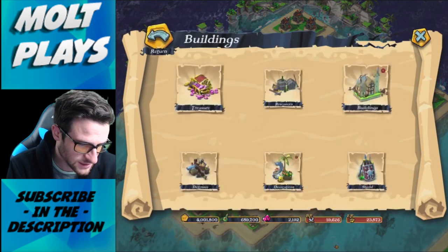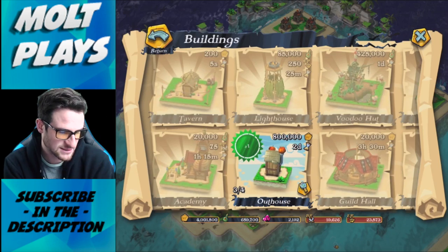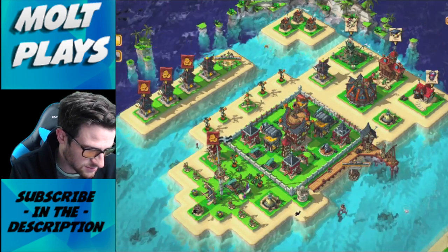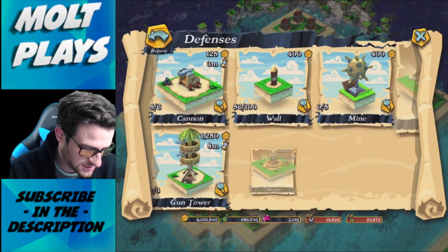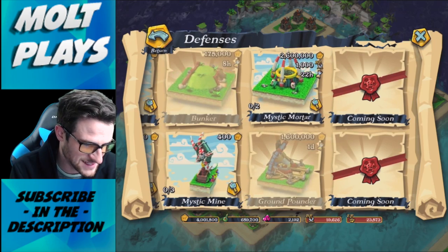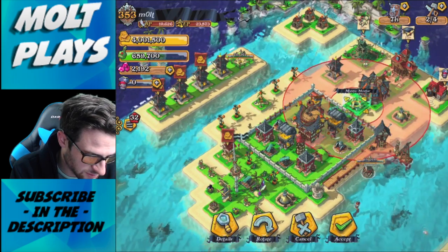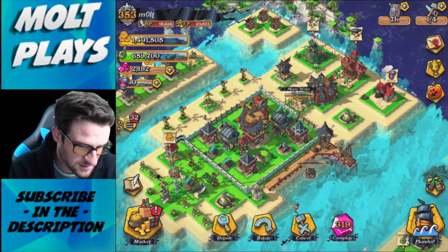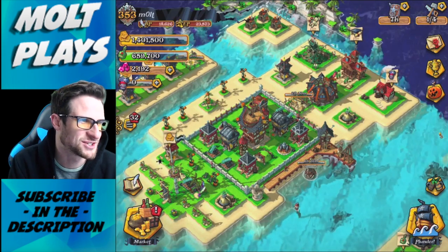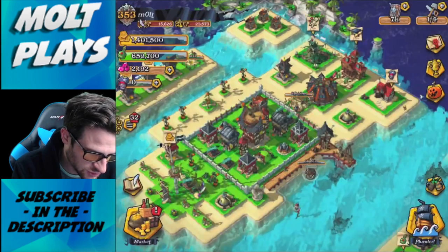Now let's look in here. Building-wise we can build another outhouse — that's going to take two days to build. Let's see what else we're going to be able to build. For defenses, we've got a whole bunch. I definitely want to build these mystic mortars. I'm going to go ahead and just throw one right here — that's going to be done in 22 hours.